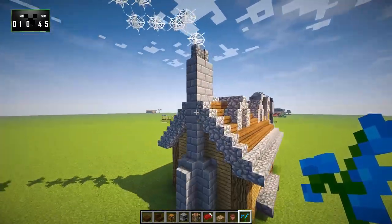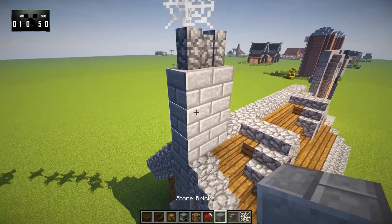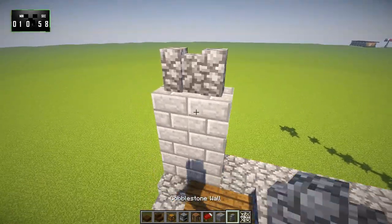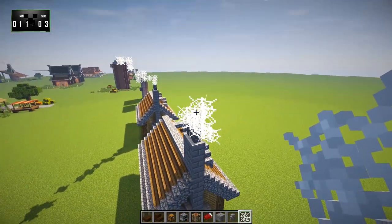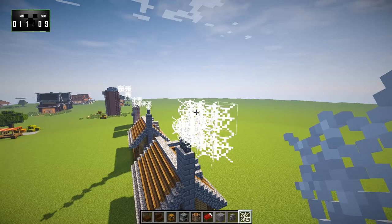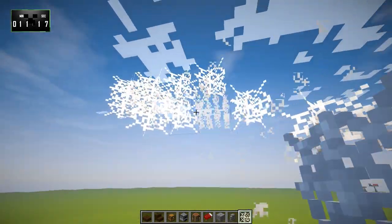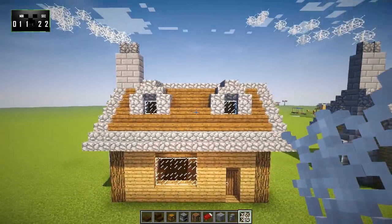Now we need to finish up the chimney. We'll bring this up an extra two levels, put down cobblestone walls, and then we're going to grab cobwebs and just kind of head off in a direction — I'm going to go this way because I think this looks best, but it's totally up to you. So we get this big smoke trail, and then because we don't want the smoke trail to look too forced, we're going to go in and break a number of those cobwebs. I think that looks a lot better.